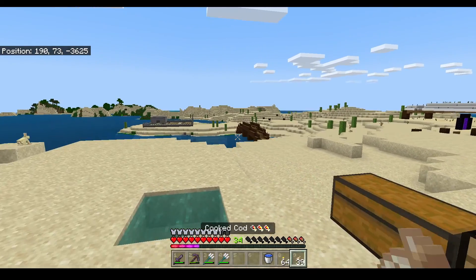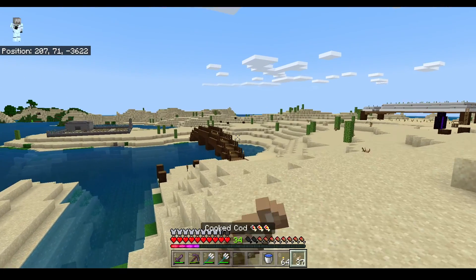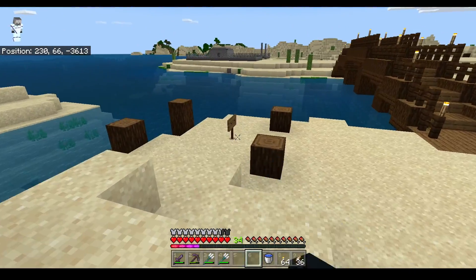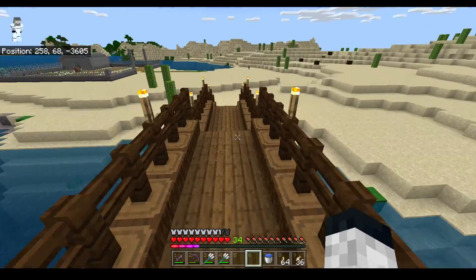The bridge doesn't really serve much purpose besides decoration, I guess. It's just good for a path to the graveyard, and I'm probably going to make a proper little dock over here. It won't exactly be used, but it'll be nice for the exterior, to make everything look fancy.